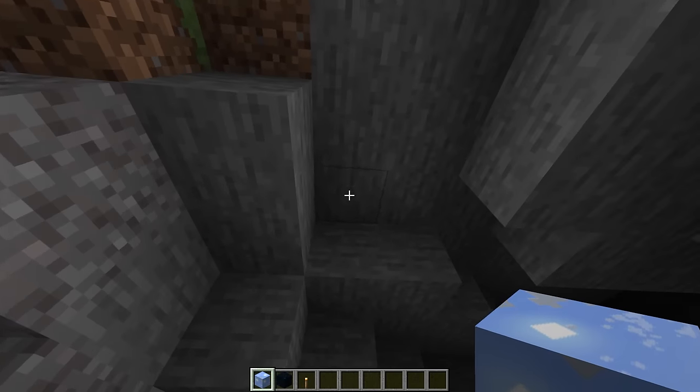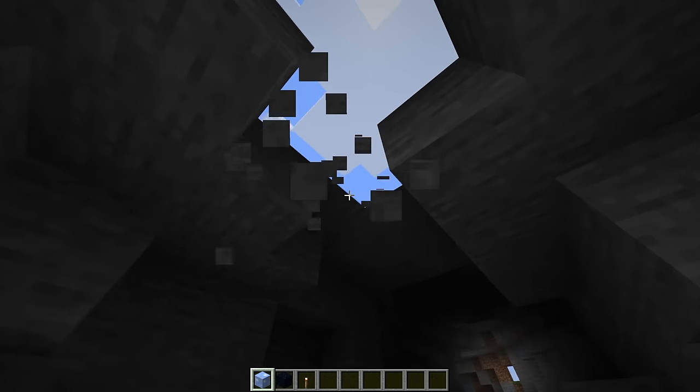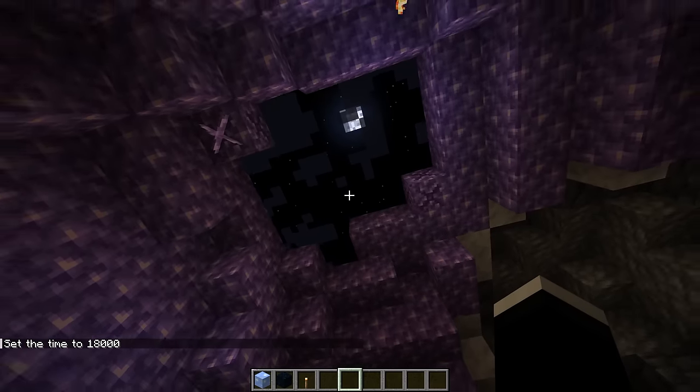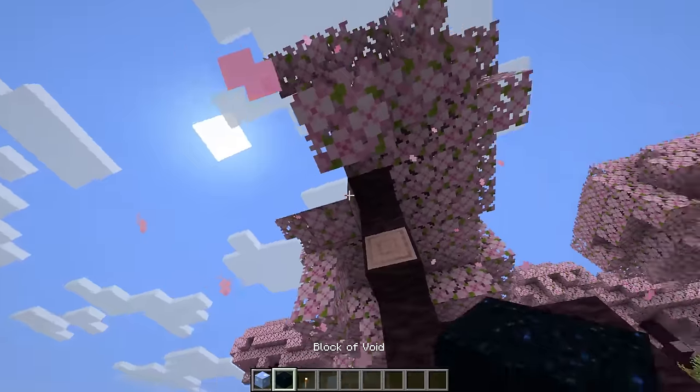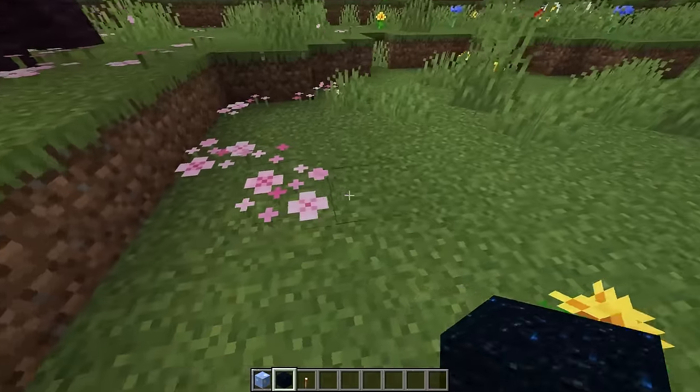Next up we have the Block of Sky mod. This is a nice little mod that lets you bring the sky anywhere. Even if you're 200 blocks underground, you'll still be able to see exactly what the sky looks like at that particular moment in time. The mod also provides a block of void, which allows you to replicate something with the appearance of the end portal.